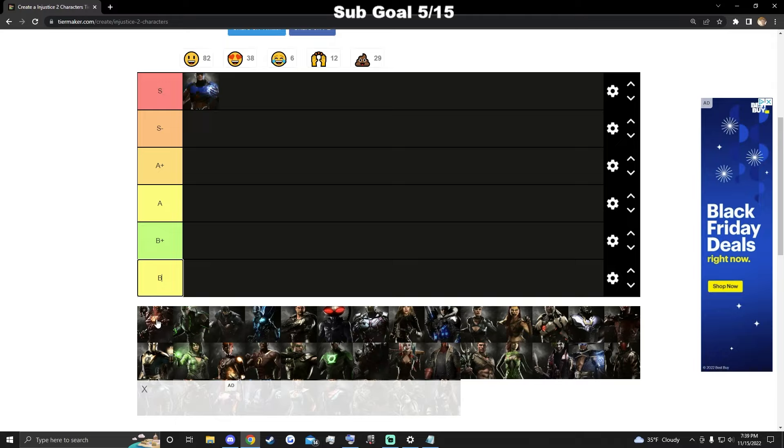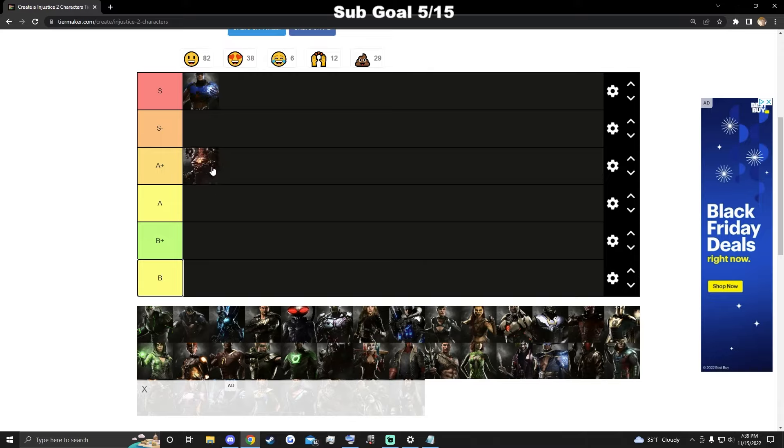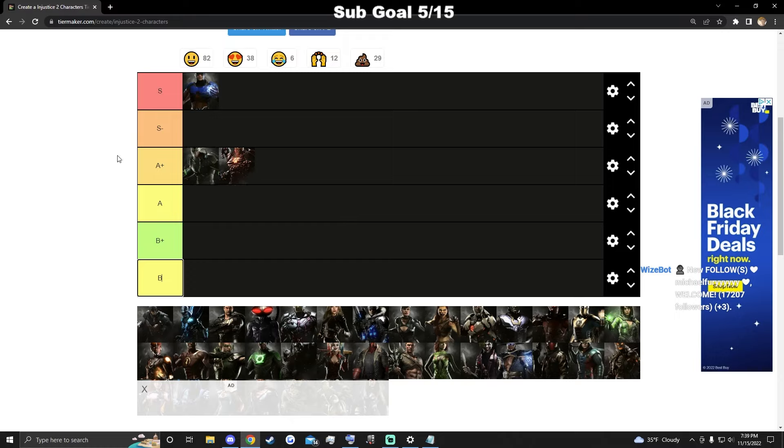Atrocitus is solid — he's not super cheap anymore but he still does good damage, has good mids and good mind games. Bane is the weirdest character because so much about him kind of sucks but so much about him is broken. His venom, command grab, and mix-ups are completely broken, but once he's debuffed he's the worst character in the game.